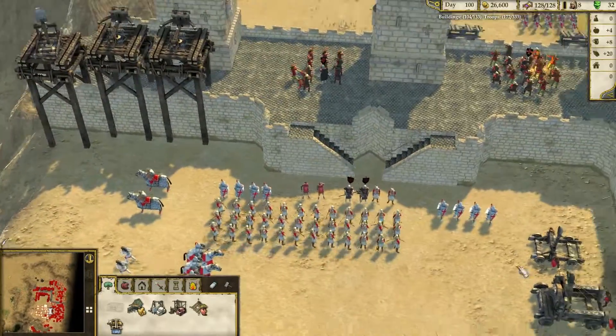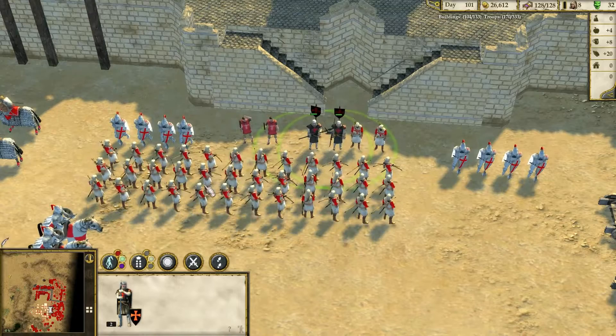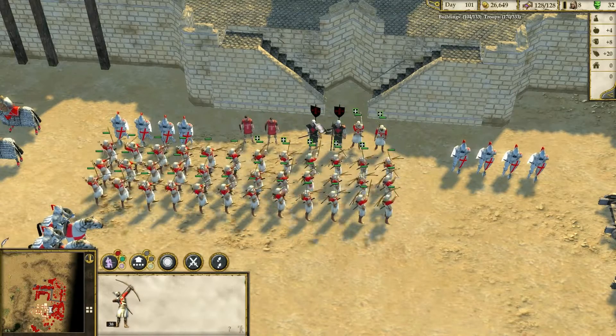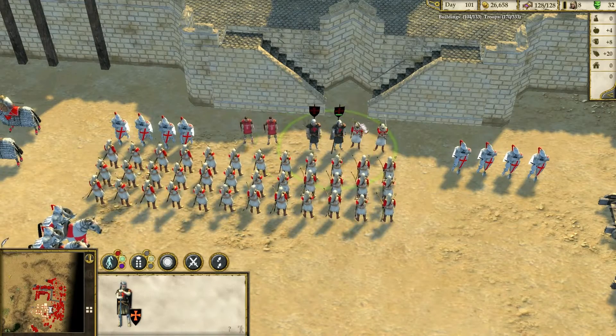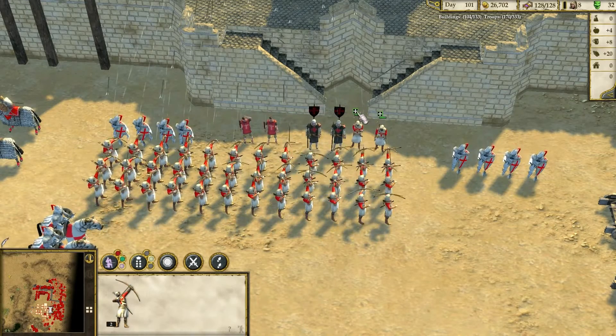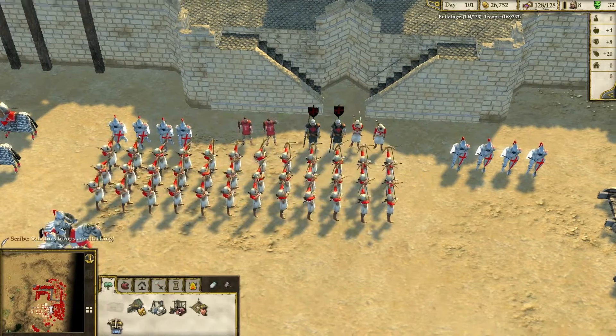Surgeon at Arms is one of the more useful units in the game. He is pretty much the same as a usual pikeman, but the important thing about him is that every friendly unit close to him will have their armor raised twice, making him good to accompany nearly every unit.